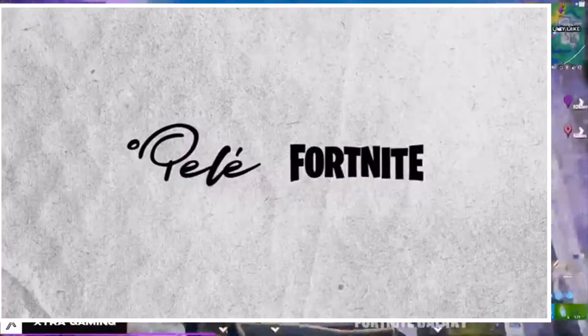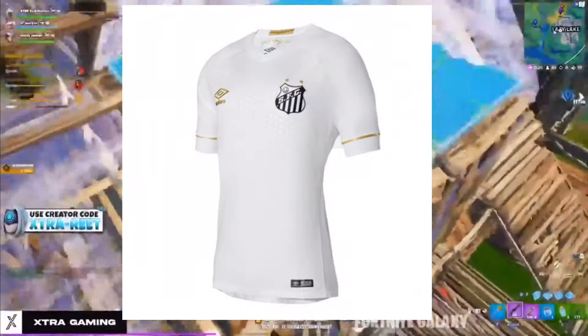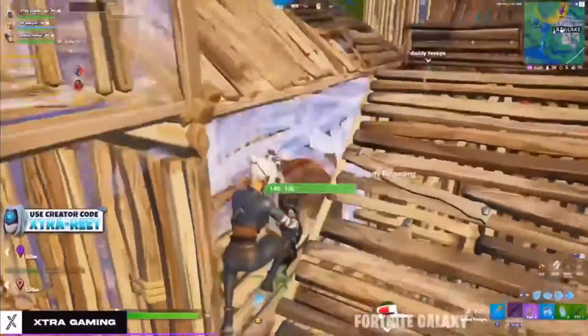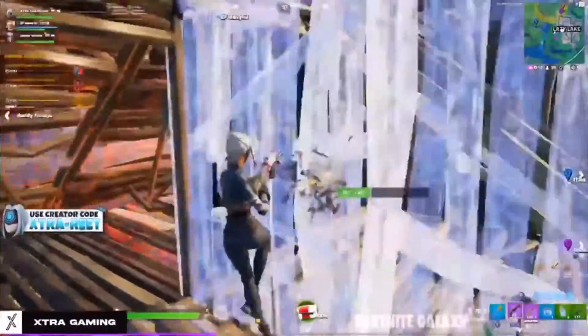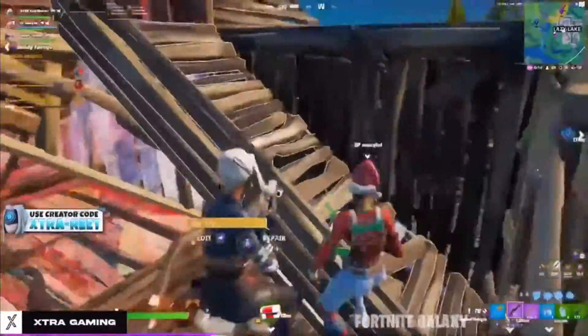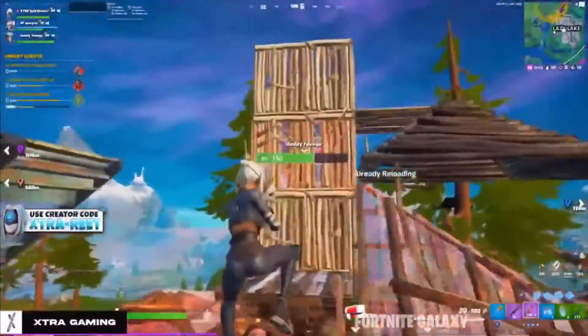But if you know the story, I guess the emote means a lot more to you. The third and final reward is this jersey right here from Santos. This will be signed — it says signed but it doesn't say signed by who, which is kind of confusing — but pretty sure it's signed by Palet, which is really really cool.